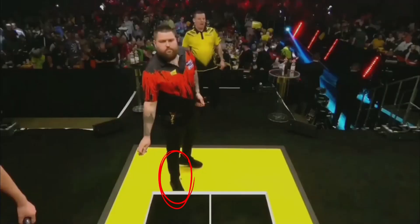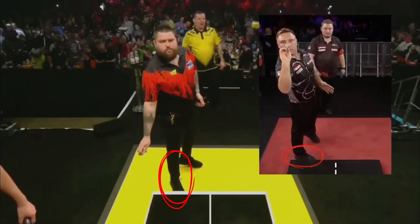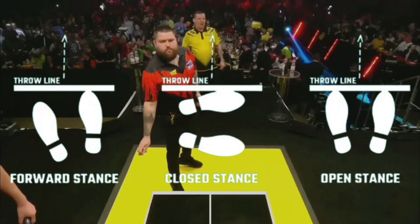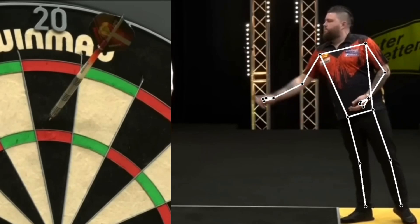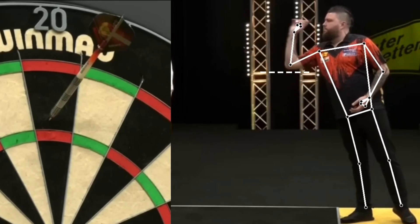Michael positions himself on the right side of the oche, a position also adopted by other darts players such as Gerwin Price. He uses a forward stance, which however is almost an open stance, as the supporting right foot is almost perpendicular to the oche. The tip of the left foot gives balance to the stance. The stance is very good — there is no movement during the throwing action except for the forearm.